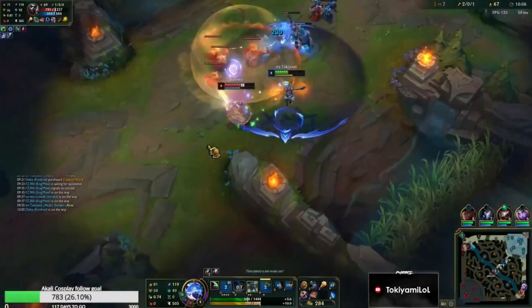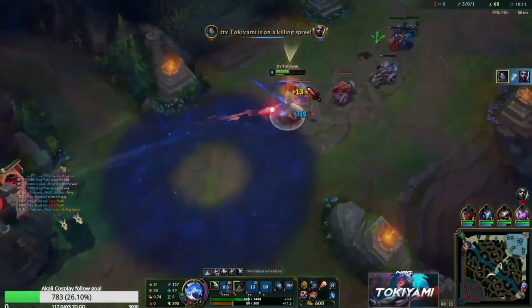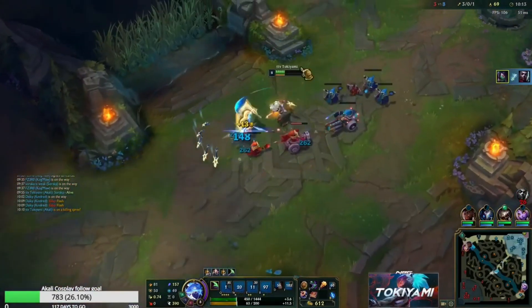Here, we R1, Q, Auto-Q, Shroud, E-Minion, R2, Auto-Q, E2 back to the minion.